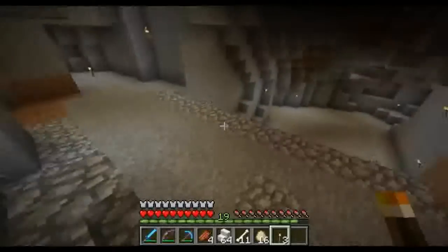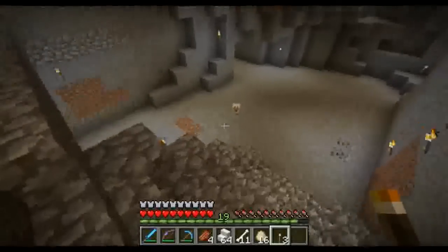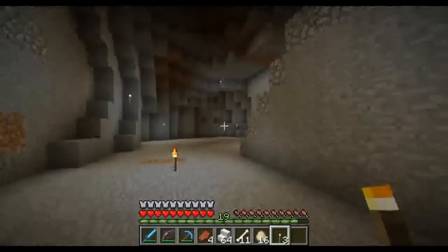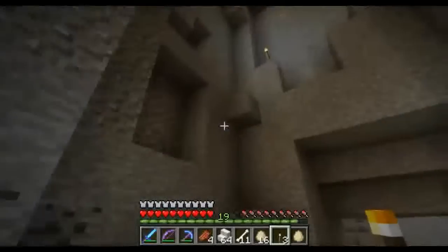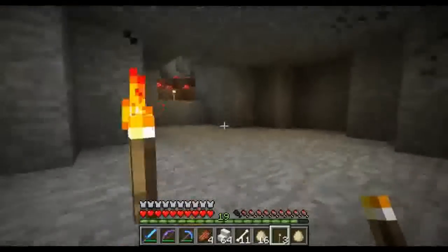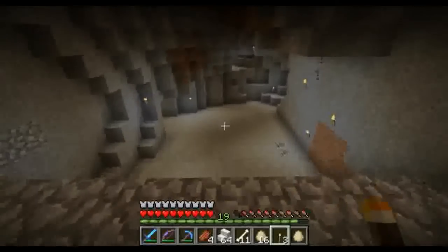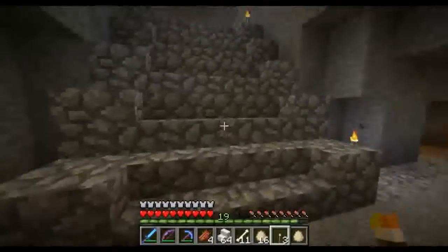Maybe I should just put the storage room down here — I can clear out a space down this way and do the storage room here instead. There's still this area and the stairs I cleared out that don't have a purpose yet, but this might make a good storage room. I've got lots of room this way and I'm really not doing anything with it yet, so I think I might make the storage room down here — that would be kind of cool. Decisions, decisions, decisions.